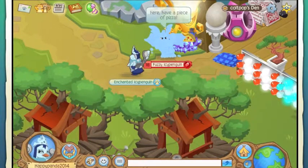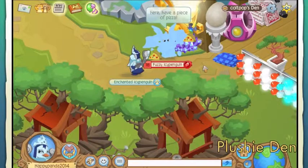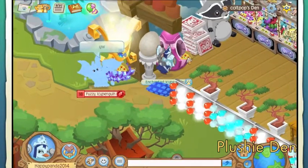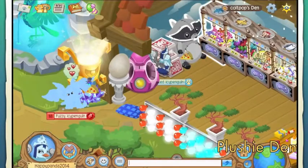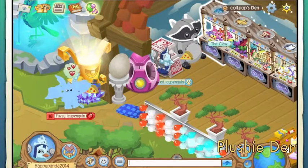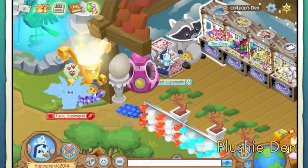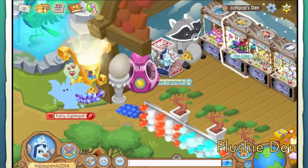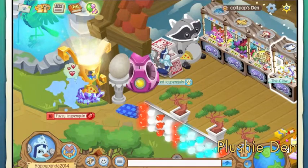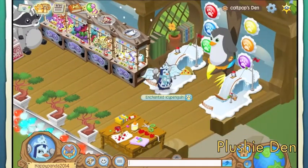This is the first den on the list. This is called the Plushy Den. Pizza sounds delicious, thank you. And let me just tell you why it's called the Plushy Den. Over there you can see a giant raccoon plushy. Then over here we have four claws from the diamond shop. Each of these cost three diamonds, so pretty expensive. We've got the wolf claw, horse claw, monkey claw, and penguin claw. That just gives you an idea of how rich Colt Pop is with diamonds.